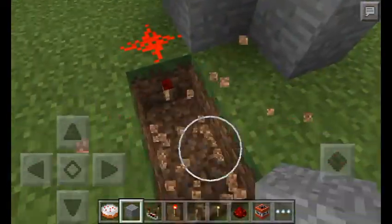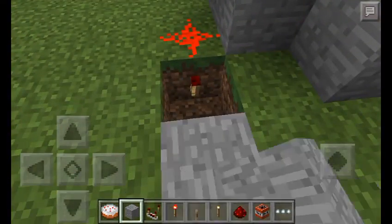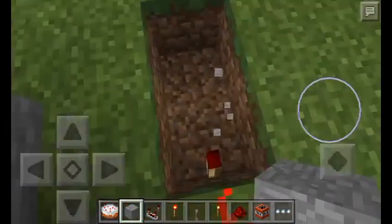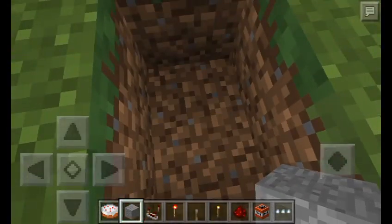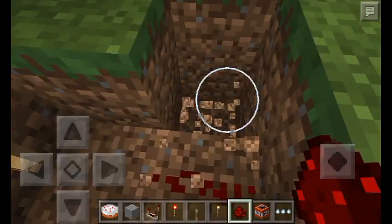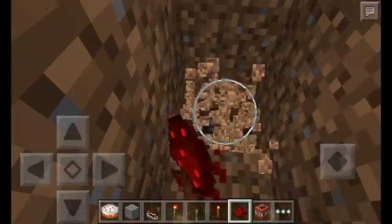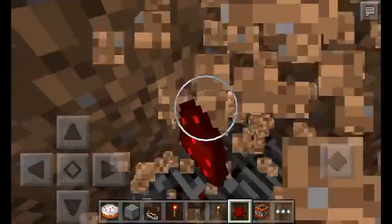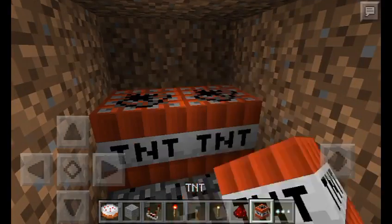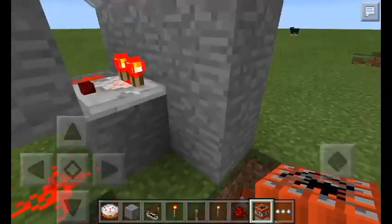That's it for the top. After that, break the block here and put redstone, then break it. Dig down, then break it again - dig down and break it. Make it as hidden as you can, then put TNT and put a redstone.